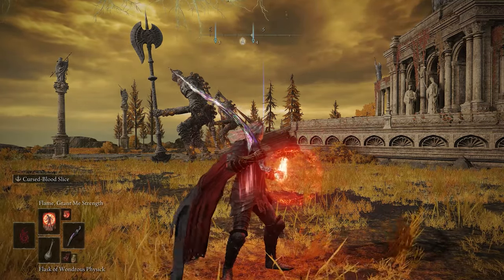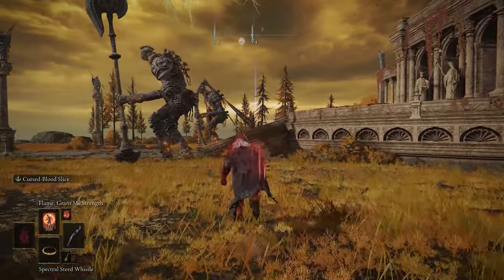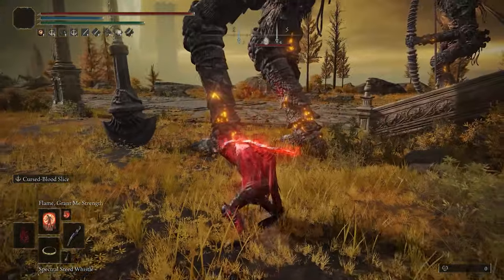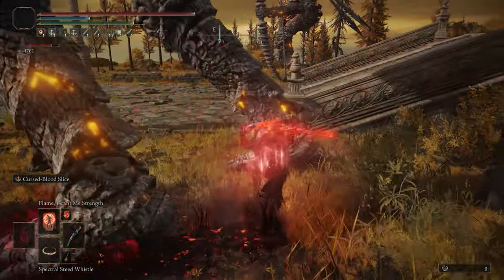Now, the only other thing I will cover before moving on to the strategy is in terms of the pre-buffs that you apply before combat. Since we have just 15 points into faith in this case, this leaves room for adding a Flame Grant Me Strength in the mix.